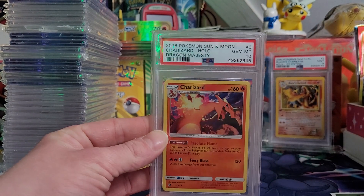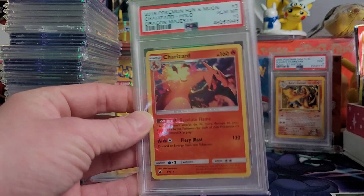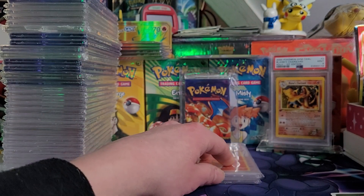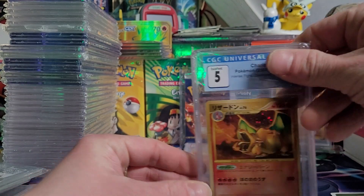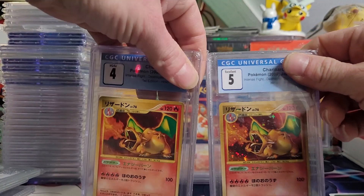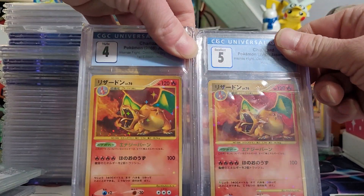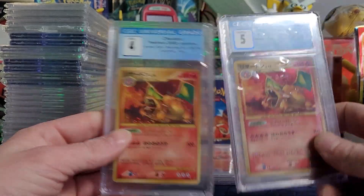Another Dragon Majesty PSA Gem Mint 10. I sent in four or five of these in a bulk submission and got at least one back as a 10. We got Stormfront Charizard — and I'm just going to grab the next one — another Stormfront Charizard.